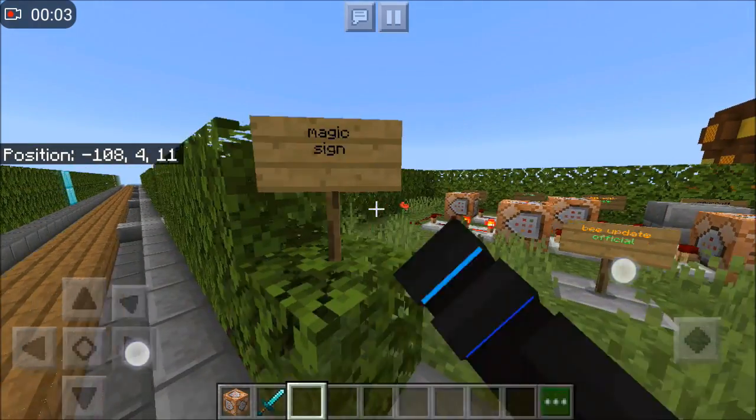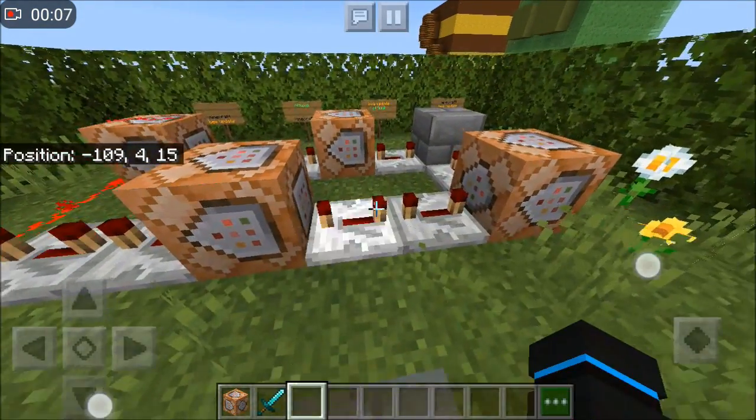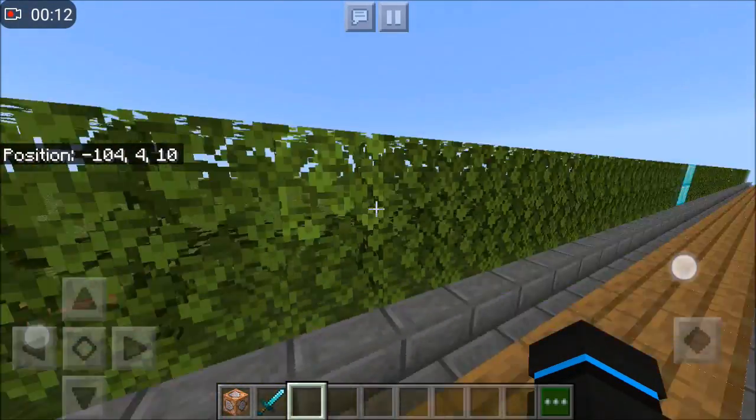I think this magic sign thing is how they change things — you see how this sign is changing? It's like a command block and stuff like that. That's how they change the blocks and stuff like that.